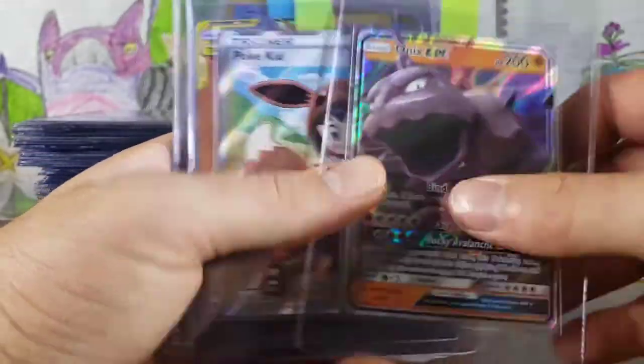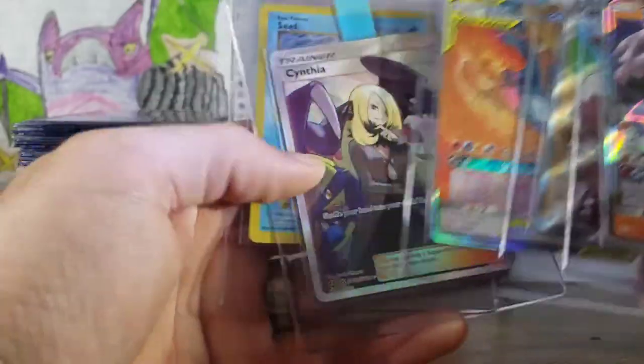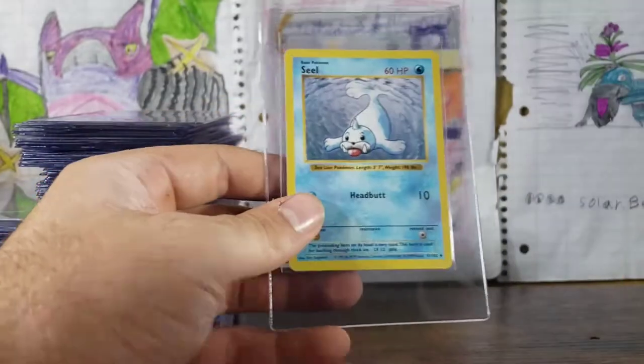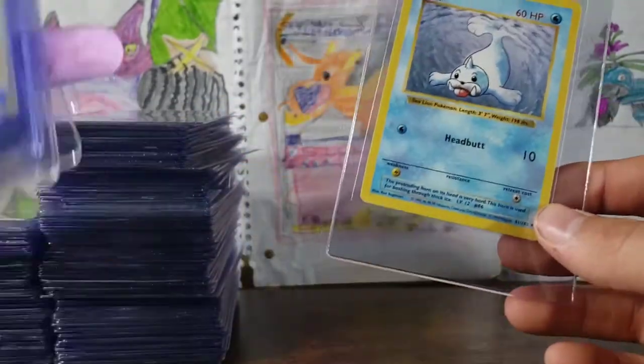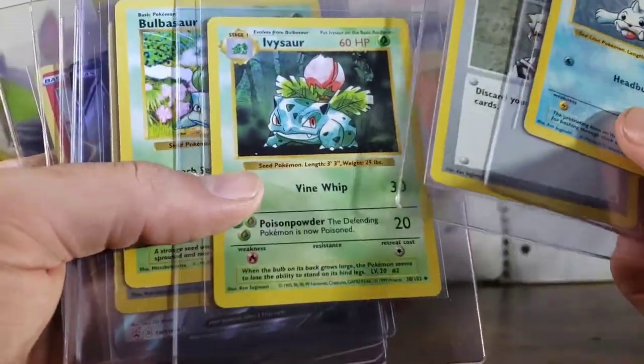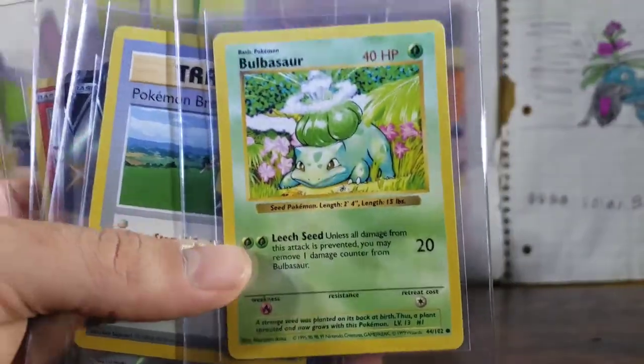Onyx GX, Pokemon Kid Full Art. Tag Team Trio Birds GX. Cynthia — just a sick card, great card, pretty expensive actually. Shadowless Seal, Professor Oak, all Shadowless. Ivysaur. Bulbasaur — I think they all come like that but still pretty proud to have that in my collection.